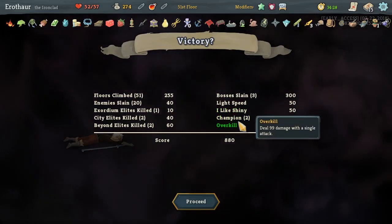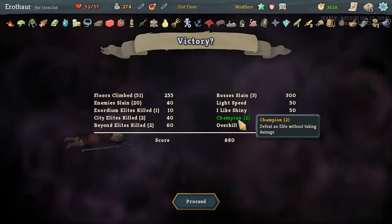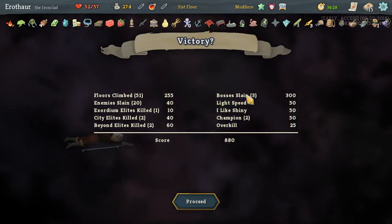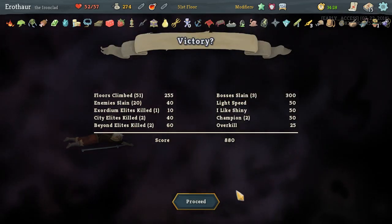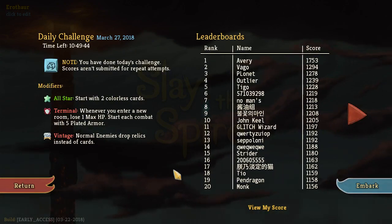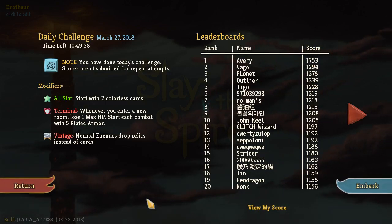25 plus Relics. Defeat an Elite without taking damage — looks like this one stacks, 25 each. Nice, not bad. We could have gone for a really thick deck for a better score, but hey, it wasn't the kind of daily for that, I think. That's pretty insane — if it's even real.